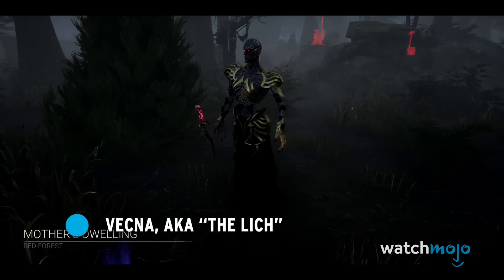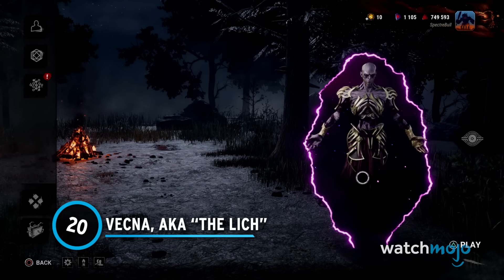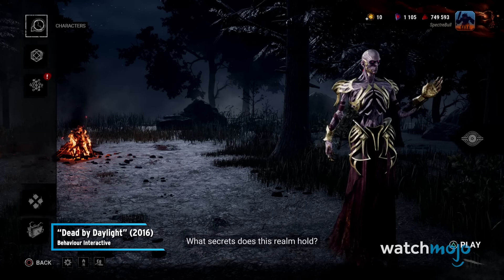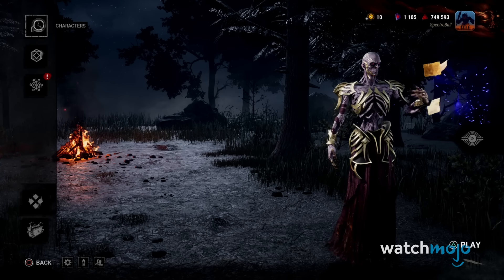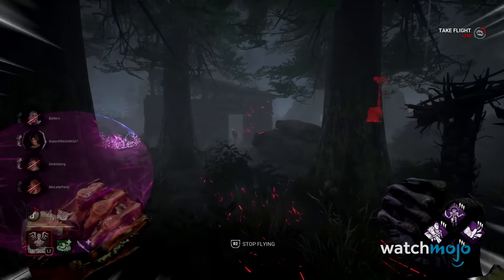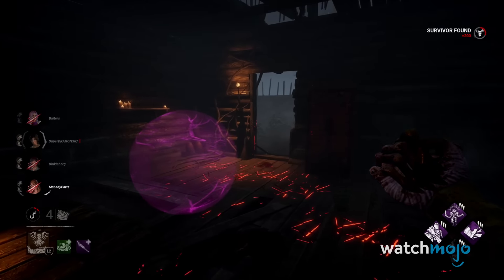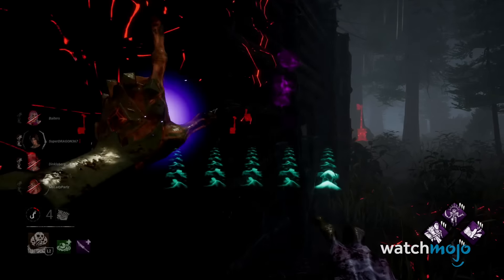Number 20: Vecna, a.k.a. The Lich. The big bad of Dungeons & Dragons comes with a weapon wheel loaded up with some handy spells that allow him to maintain control of a chase and even find survivors, well, to some degree at least.